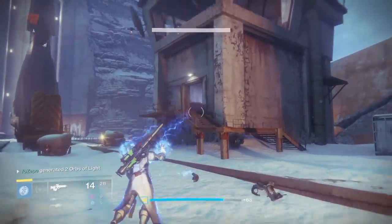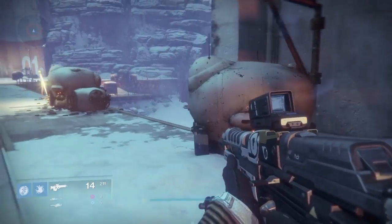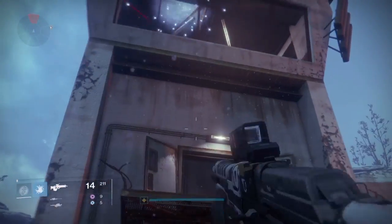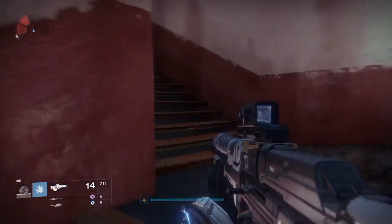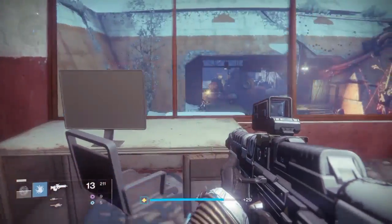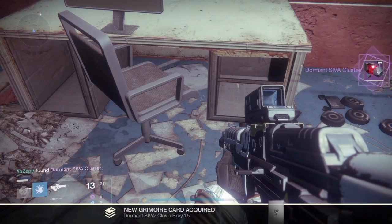In this tower in the center of the area, you want to jump up here. It's up there, under a desk. We will find the dormant SIVA cluster Clovis Bray 1.5 under the desk in the middle — right there, there it is.